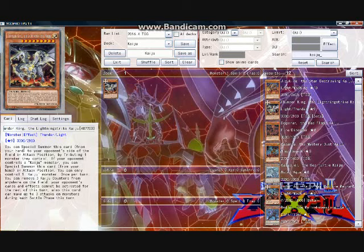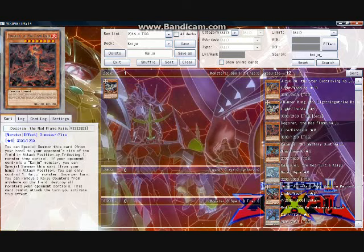Dogeron the Mad Flame Kaiju is one of the originals, and not a bad card to run as a level 8, 3000 attack point monster with an inherent Raigeki-like effect that only costs its attack. Interestingly, Dogeron is also a nice Kaiju to give your opponent off of a Slumber when you have counters on the field, because it does not have a quick-play effect, so your opponent cannot annoy you and steal your counters in the process. I run two copies.